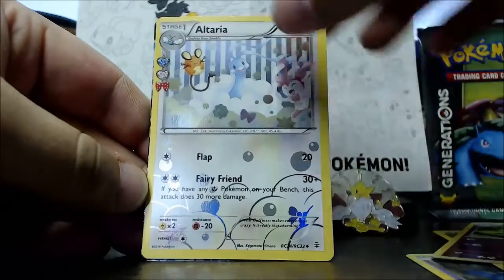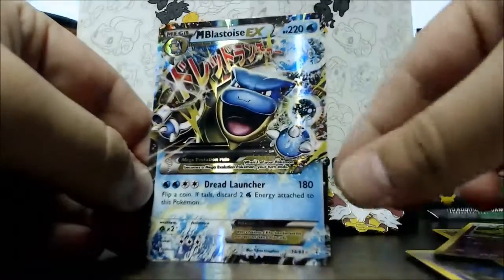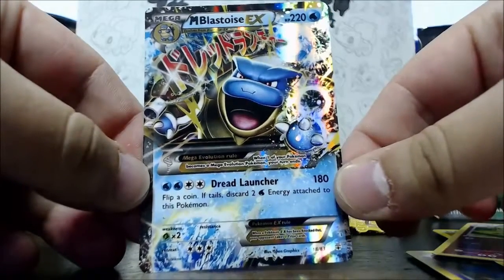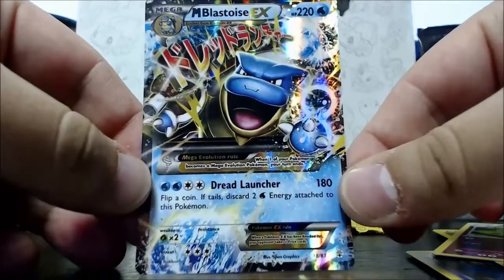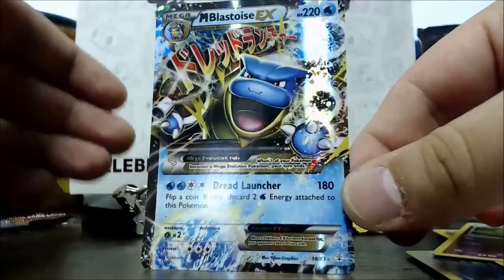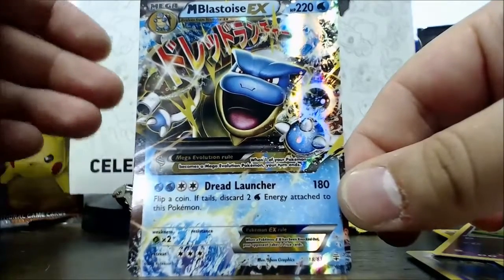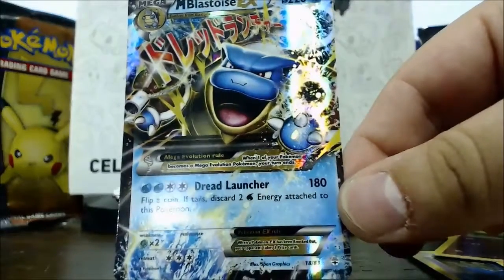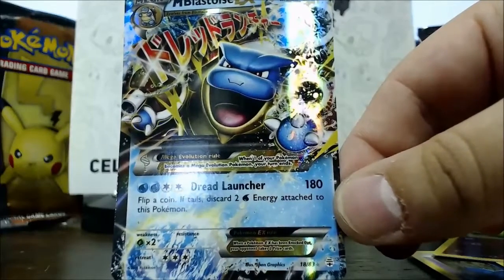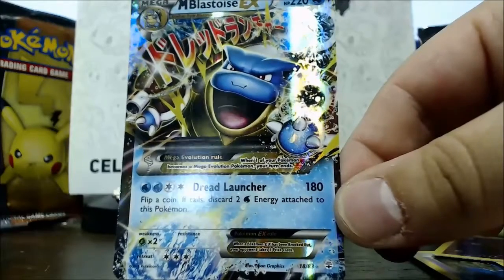Are you guys ready for this? I know I'm ready. Let's see what we got — no way, no way! Finally, finally, finally pulled a mega card! Could not be happier — your boy Blastoise! I really like the art on this. I think I would have been a little bit happier with maybe the mega Charizard just because he looks so baller, but honestly the mega Blastoise EX card — super, super stoked I pulled this. This is such a baller pull, my very first mega! I think my first holo from the original Generations pack back from the 90s was a holographic Blastoise, so blast from the past — super happy pull.